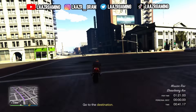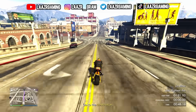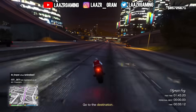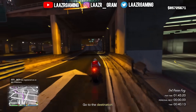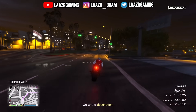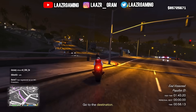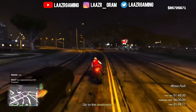This week Rockstar added a new time trial known as Del Perro Pier, which has a par time of only 1 minute 43 seconds, so you might as well give it a go for some quick money. The trick to beat this time trial easily on your very first attempt is to start the time trial, press start, and set a waypoint to the finish line. Then restart the time trial and you'll have a simple, clear route to follow so you don't have to guess which turns to take — the game won't give you a waypoint automatically, so you have to do this yourself.